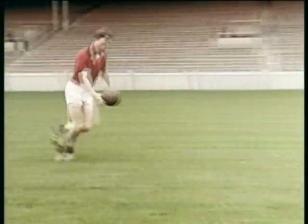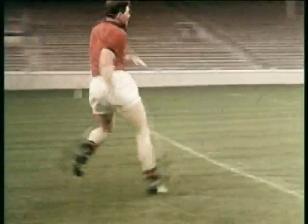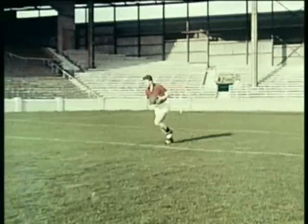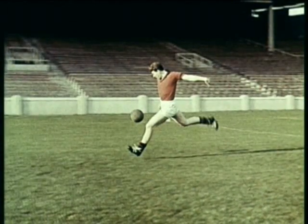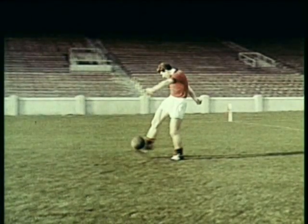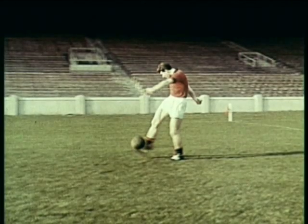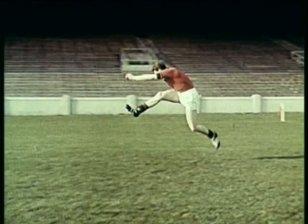Leo Murphy's eyes are fixed on the ball when he kicks. The ball is dropped onto the kicking foot. The right foot is poised before the left hits the ground. The ball is kicked very close to the ground, the eyes fixed on it. The head is still down during the follow-through.